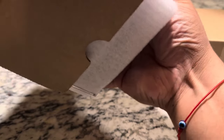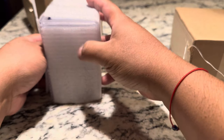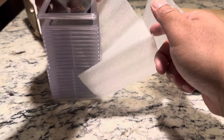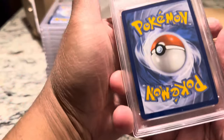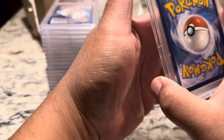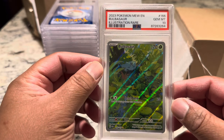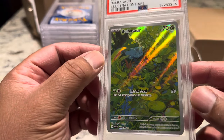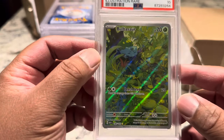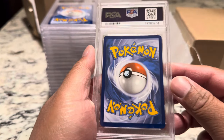Oh, I can see color — I see the first Charizard. I'm going to start bottom up. First card. Which side is the number on? Let's just reveal it. The Bulbasaur from 151 Illustration Rare — PSA 10! This is the first Bulbasaur we pulled from the 151 booster packs. Nice and clean.